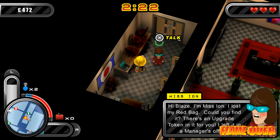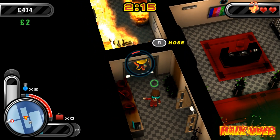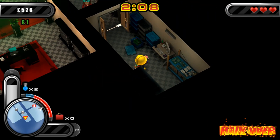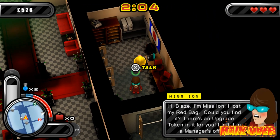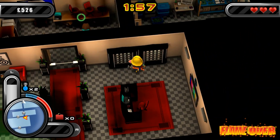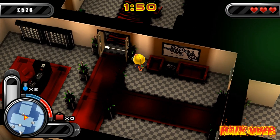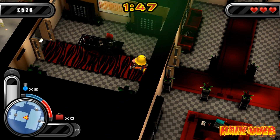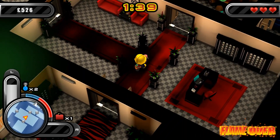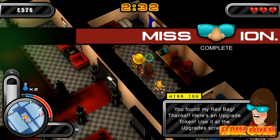Hi Blaze, I'm Miss Ion. I lost my red bag — could you find it? There's an upgrade token in it for you. I left it in a manager's office. So let's use awesome detective skills to look at what rooms look like a manager's office. This looks like a sort of server room to me — it's not going to be in here. Yep, a manager's office — this is kind of a regular office, looks a bit swanky. There's awards on shelves and sofas around here. If I go within distance of a searchable object I'll get a prompt. We found her red bag — lovely. So I should get a mission complete message now. There we go — mission complete, or Miss Ion complete.